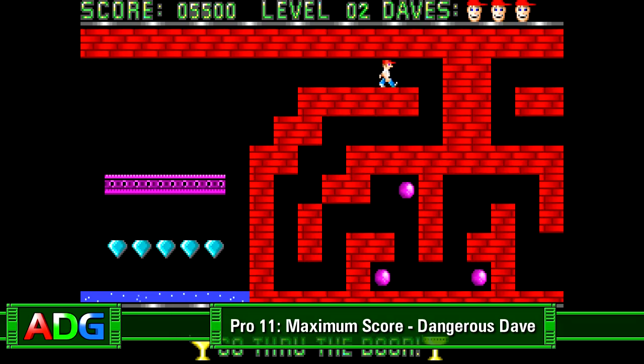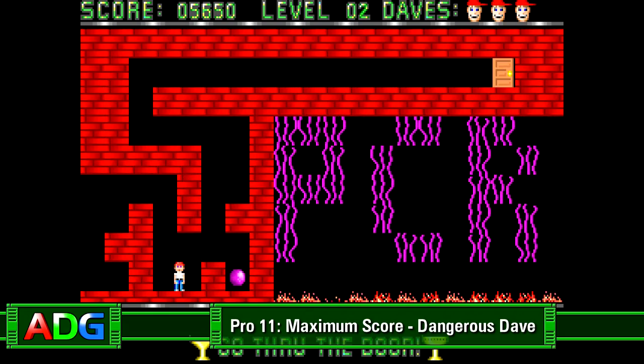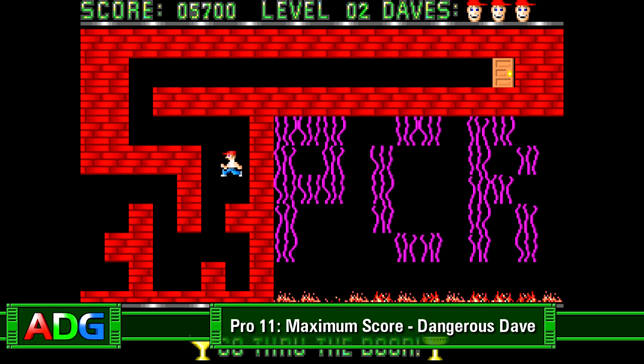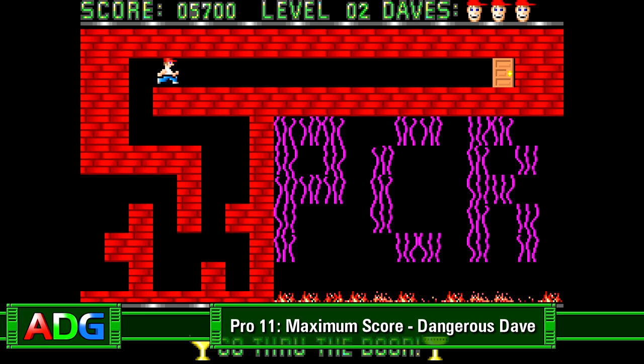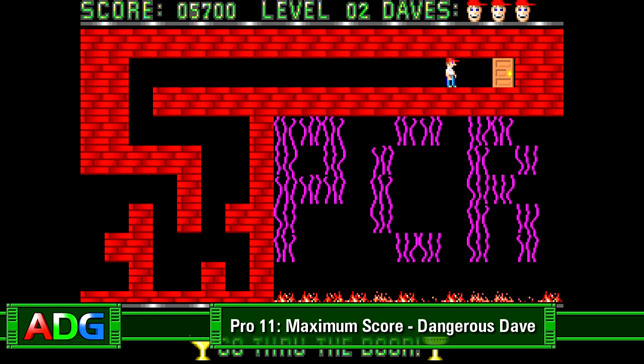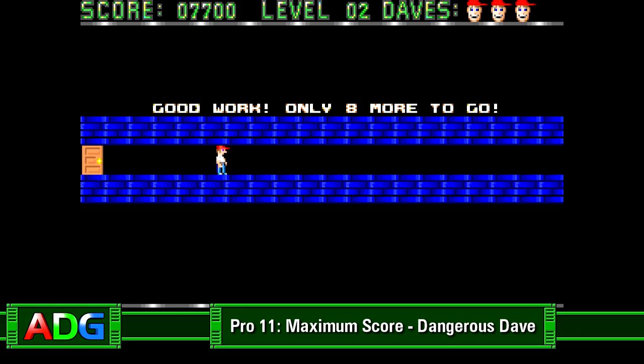Firstly, the actual maximum score is technically infinite, because you can replay secret levels as many times as you want. Every time you access a secret level and return from it, you restart the level you entered it from, and if you go to the secret level again, it too is reset and can have all of its items collected again. So for the purposes of figuring this out, we're going to set a rule that each secret level can only be visited once.